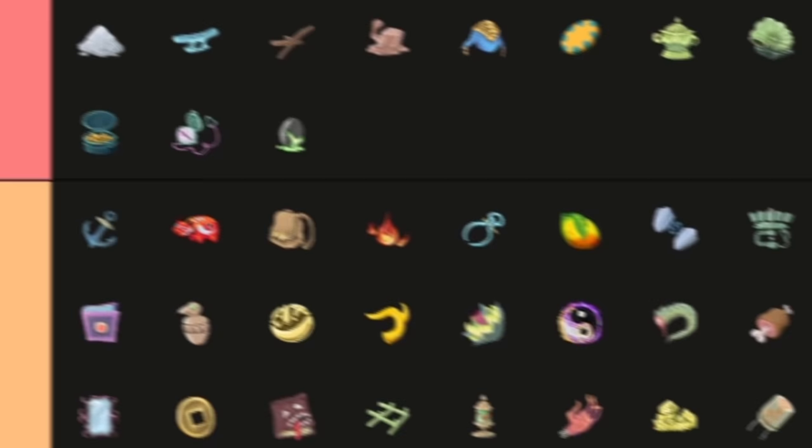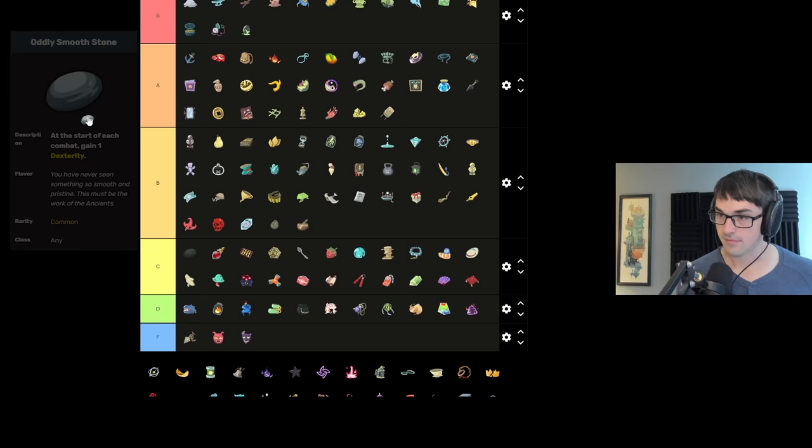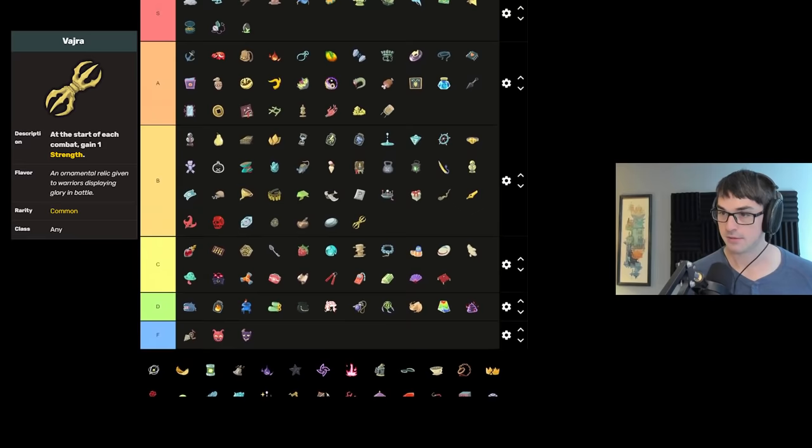Singing Bowl lets you skip cards to gain max HP — good, but takes a while to be good and if you get it late it's not great, so B tier. Oddly Smooth Stone gives guaranteed one dexterity — pretty good, same tier as Vajra, probably B. Vajra gives plus one strength, plus one dex — I rate both as B generally speaking across the four characters. Happy Flower gives guaranteed energy every third turn — one tier above Lantern. If you work around it, Happy Flower can be constant energy multiple times per fight, and as a common it's pretty easy and cheap to get.